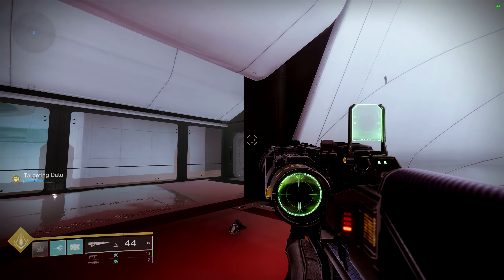Now we're in the Concealed Void Lost Sector. Once you get into this room with all the Vex Milk on the floor, jump across — and it's right here. Nice and easy.